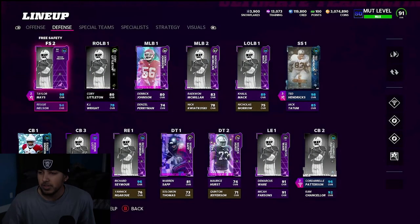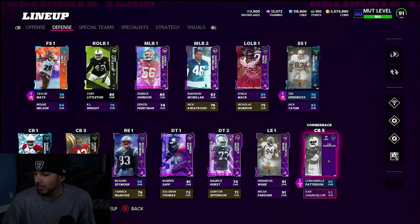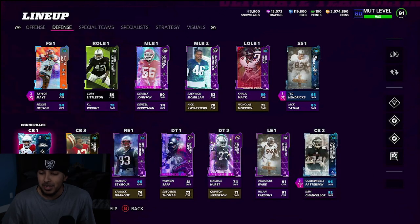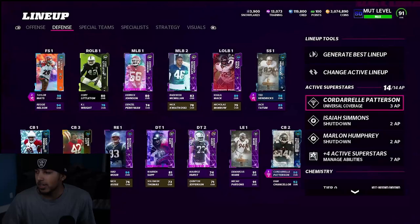And then on defense, we got a Raiders 50. We got Reggie Nelson, Taylor Mays, Ted Hendricks, Cordero Patterson with one step, 99 speed on a Raiders camp Chancellor who needs an upgrade — went in on that upgrade. Limited Simmons, 99 speed, 97 speed Bojack, Ronnie Lott who doesn't play. We got Seymour — absolute dog, he's our anchor on the D-line. And we got D-Ware and Micah Parsons on left and right end.